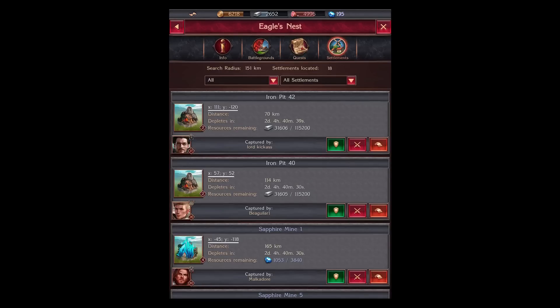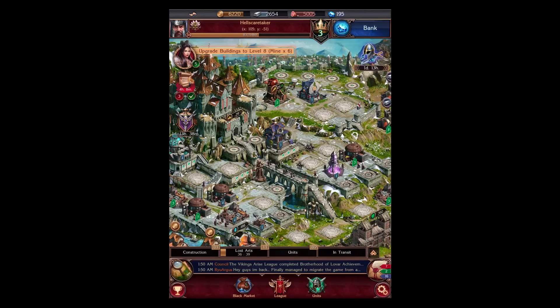Lastly we have settlements. Now settlements are controlled by players and can offer you some nice rewards if you are prepared to go for it. You need to make sure you have a very, very big army if you want to take over the settlement in question — for example, if I want to take over Lord Kickass I need an extensive army and a defensive force as well. So if you are a new player, I wouldn't recommend trying to take these on until you've got yourself established first, otherwise you will be going to the Infirmary quite often.